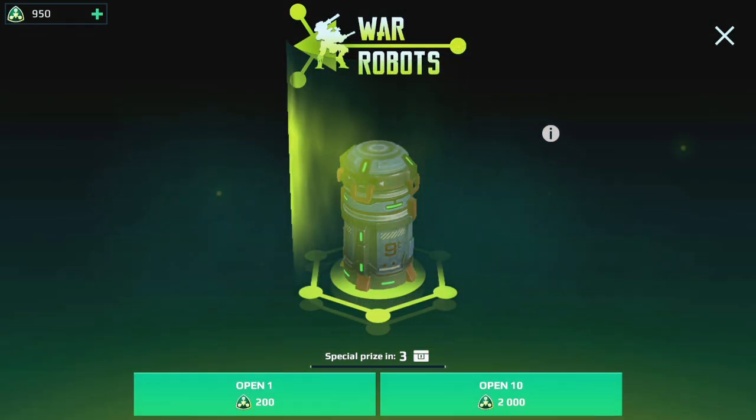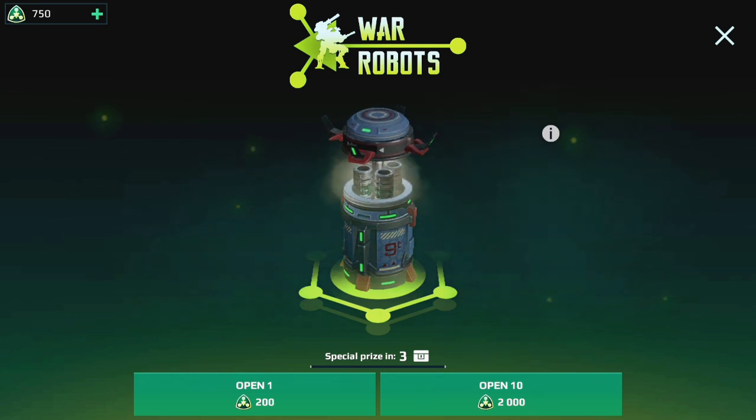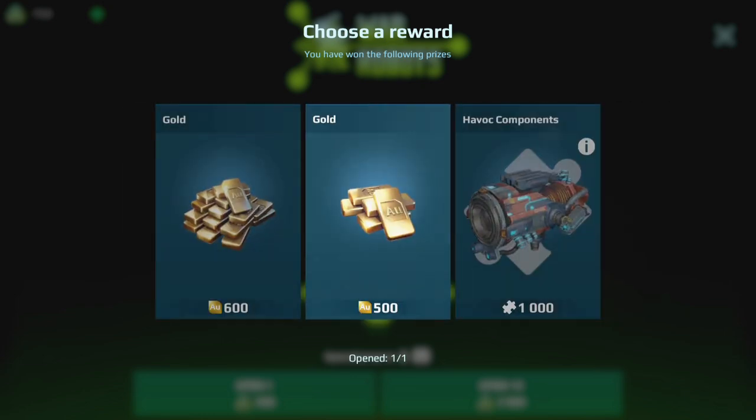Now the second part of this video is basically me trying my luck on the event chest. I had over 800 coins and I used them all on the 200 chest. Was I lucky enough to get a shell? You will see. Hope you enjoyed, guys. Thank you very much for watching and I'll see you in the next one, bye bye.